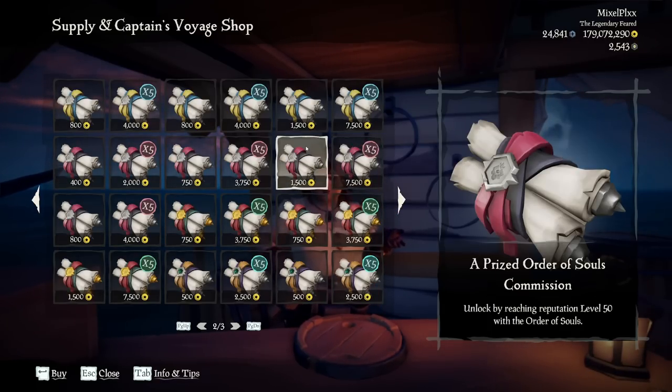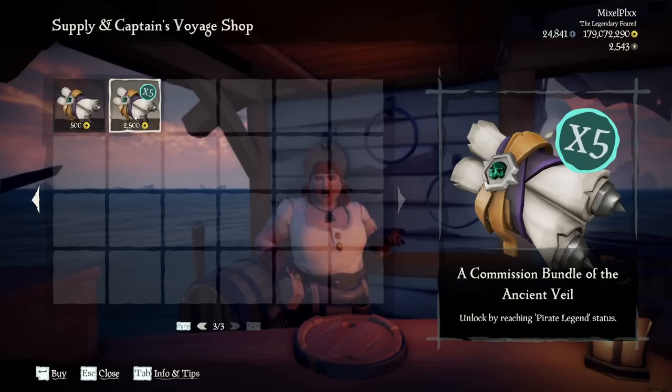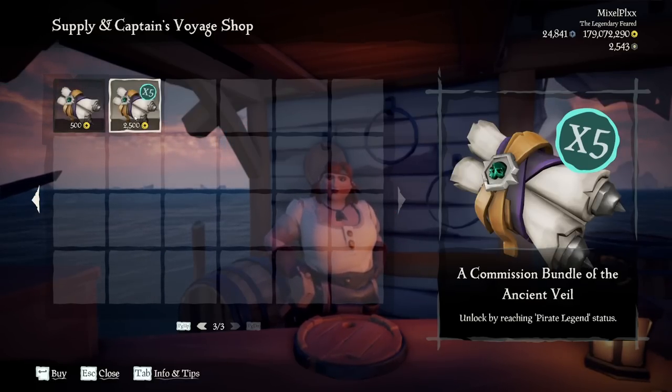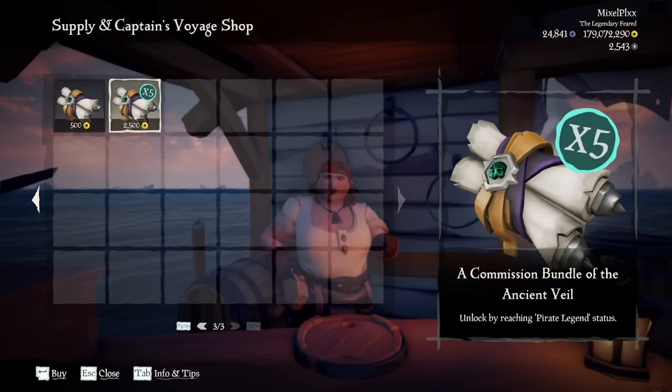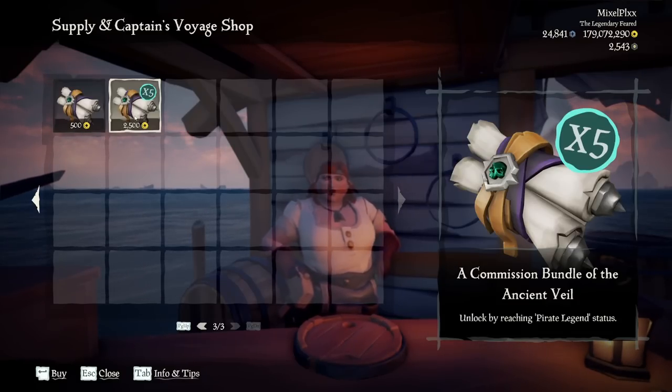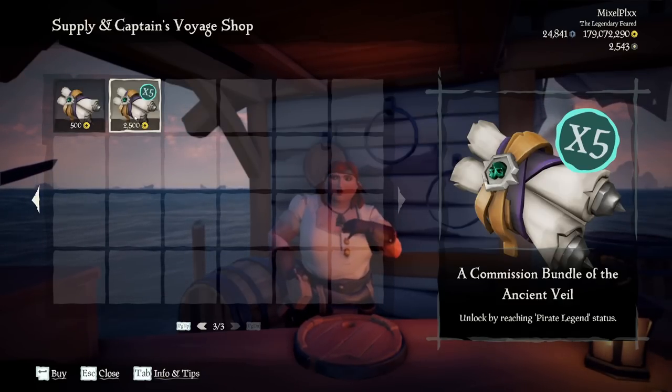Buying voyages in bulk of five is freaking cool and it just allows you to be efficient. One of the worst things about voyage stacking is having to literally go back to the outpost, buy one, go back out, buy another one — you have to constantly repeat this staggering process. Now with this update you can stack voyages just like that. And honestly one of the best things especially if you like to do veils, if you're still trying to get your ancient sword, or if you just want to level up Athena, you can buy veils in bulk of five. With them allowing us to buy in bulk, this makes it so much easier.